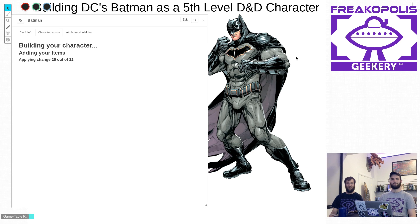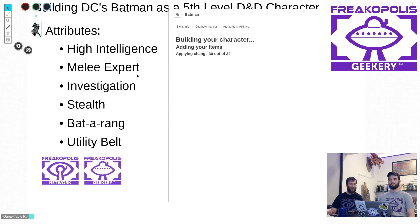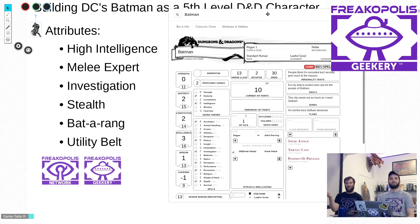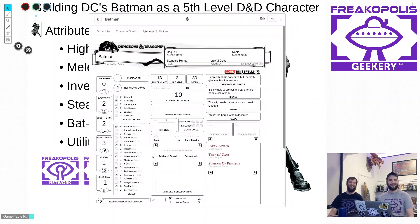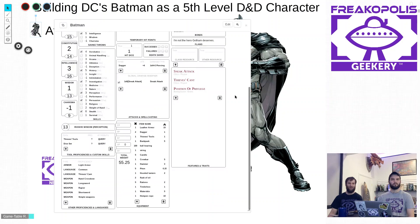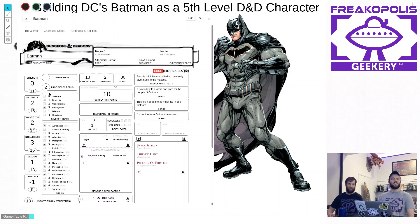For the utility belt, there's a particularly cool magic item appropriate for a low-level D&D character called the Robe of Useful Items. You could re-flavor this as a belt of useful items — it's a magical piece of clothing covered in patches, and when you tear out a patch, the item the patch depicts appears before you. Things like a 20-foot ladder or guard dogs. The utility belt is used in such a generic way that the Robe of Useful Items would replicate that effect pretty well.